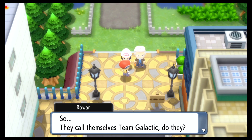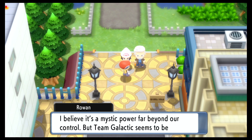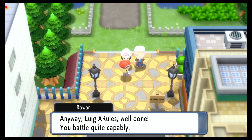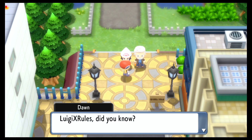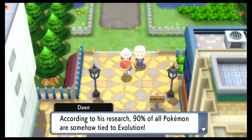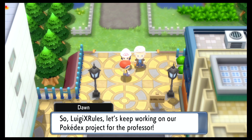They call themselves Team Galactic. Professor Rowan explains: 'When Pokemon evolve, they seem to release some sort of energy — a mystic power far beyond our control. But Team Galactic seems to be trying to harness that power for something.' Well done — you battle quite capably. Seeing you trainers battle side-by-side with new Pokemon only makes me more confident in my decision to entrust you with a Pokedex. The Professor studies the evolution of Pokemon — apparently 90% of all Pokemon are somehow tied to evolution.